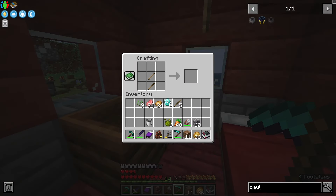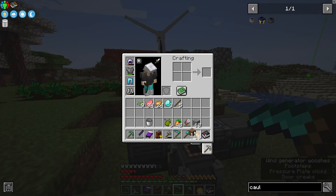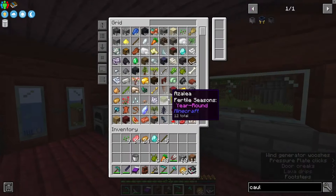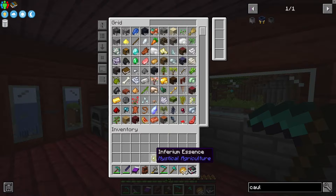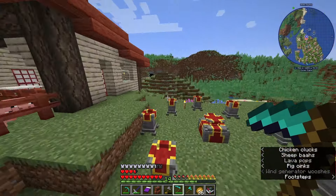We'll just go ahead and make a diamond axe, as diamonds are very accessible to us now with the digital miner. So with all of these resources and a few extras we are good to head out, and we are going to avoid the ocean for obvious reasons.